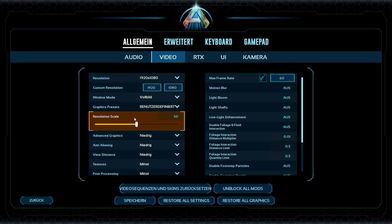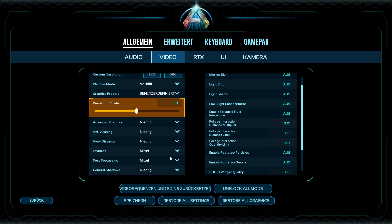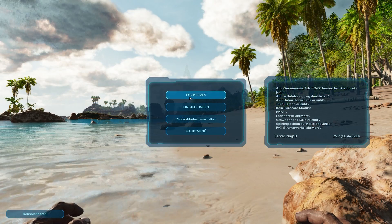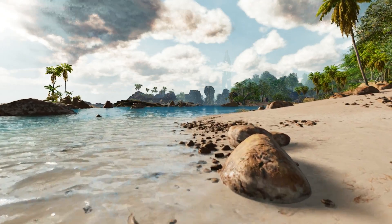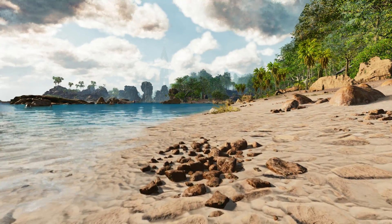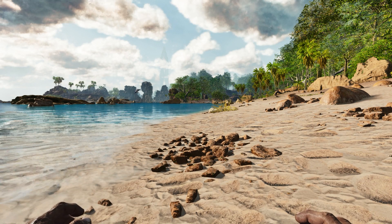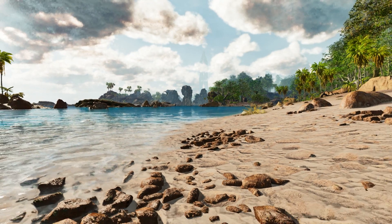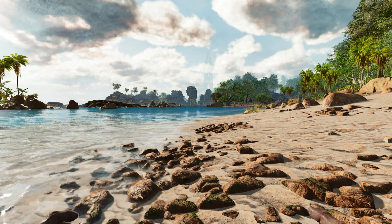If you have a weaker graphics card, the main thing to work with here is the resolution scale. I wouldn't touch the other visual settings too much, since otherwise the game will just look bad. If I put it down a little bit, it's not a huge difference, and you can theoretically still play the game. The important thing is that you can play the game even with a bad graphics card using these settings.